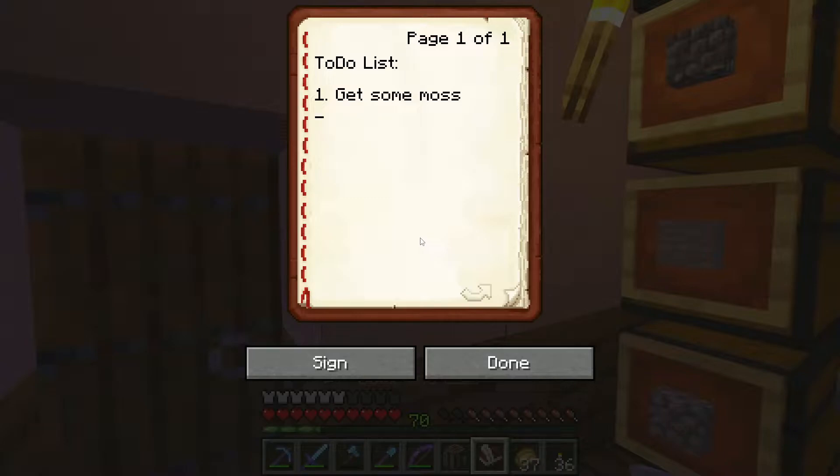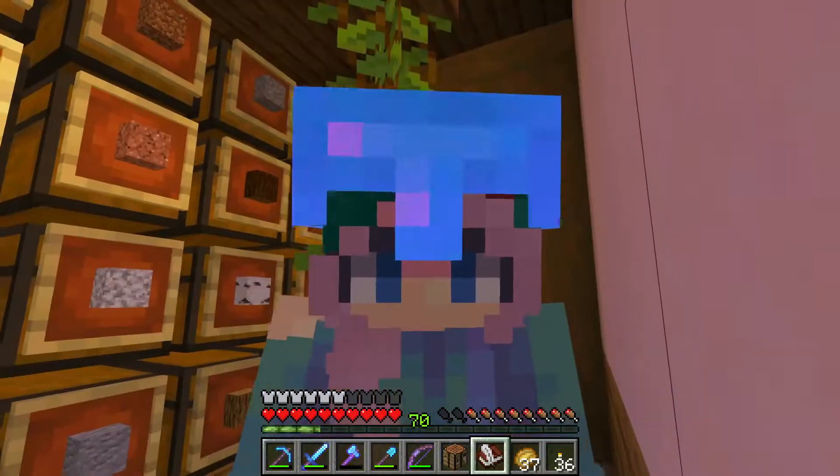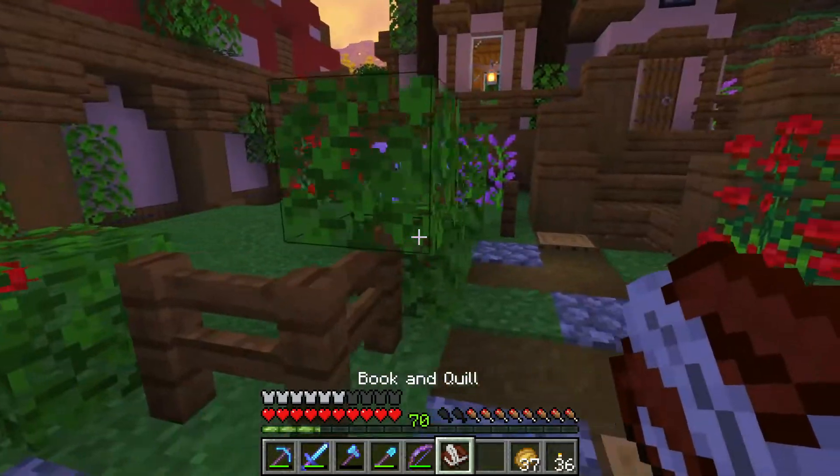Number one: get some moss. Number two: make an enderman farm. Number three: get a mending villager. Number four: get some netherite. That's the list for now. The first thing I want to do is get some moss, so let's go on an adventure.